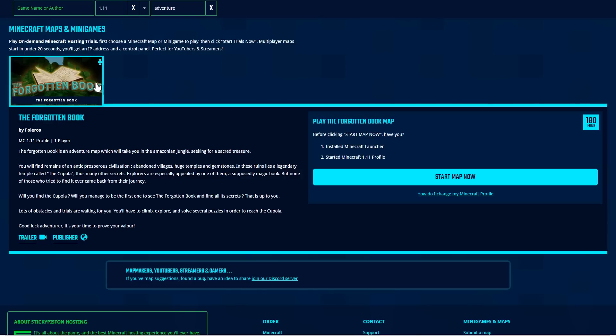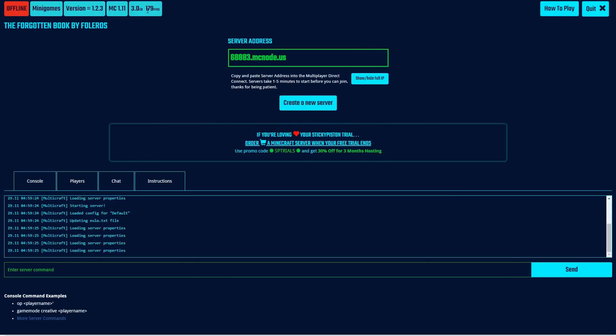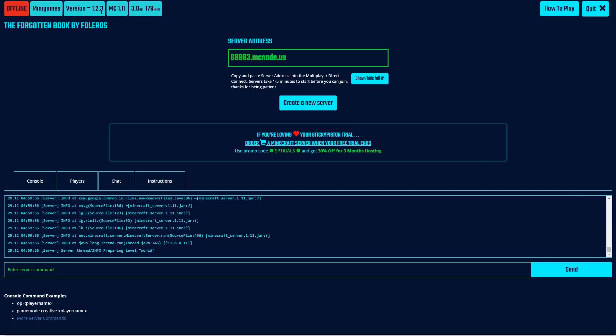Once you choose a map or find a mod pack that you like, all you have to do is click 'Start Map Now.' As mentioned before, this is a temporary map. It's offline right now because it's starting up. You get a little version of the server log. You can see that it's offline, that this is a minigame map, and the version of the map and Minecraft that we're running.